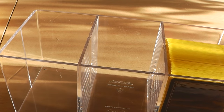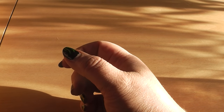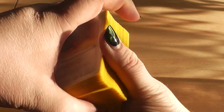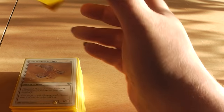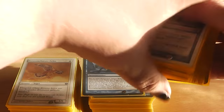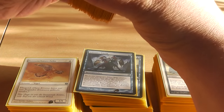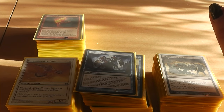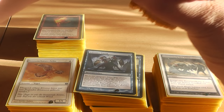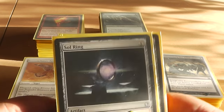But where are the other cards of the cube? I have them separate here so that I can show you what's all in it. In WUBRG order, we have here white, then the stack of blue cards, then our black cards, then our red cards, and here are the green cards — thick! And here are the rest: those are artifacts.